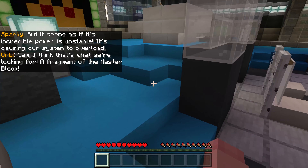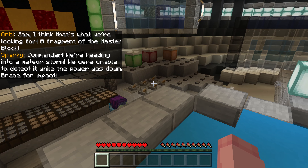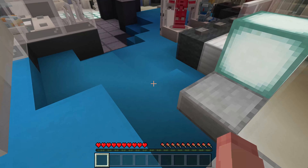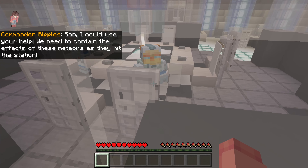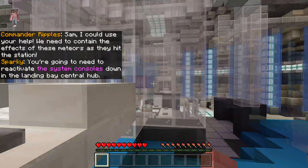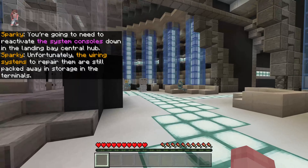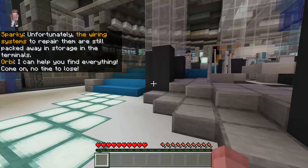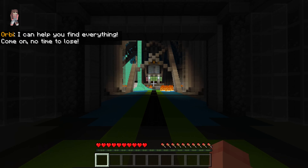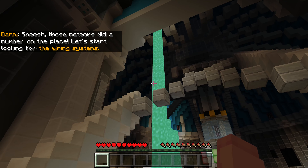Sam, I think that's what we're looking for — a fragment of the master block. Commander, we're heading into a meteor storm and were unable to detect it while the power is down. We need to contain the effects of these meteors as they hit the station. You're going to need to reactivate the system controls down in the landing bay central hub. The wiring systems to repair them are still packed away in storage in the terminals. Come on, no time to lose. Let's do this.